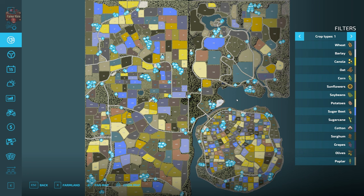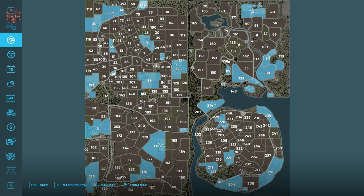Before we dive into the specific farm tours, I went ahead and bought all of the farmlands. As you can see now, the PDA has gotten a whole lot busier with all of these hot spots for the silos, fuel tanks, animal pens, and farmhouses. We're going to start here at farmland 214 and work our way around in a counterclockwise direction, planning to end up over here somewhere around farmland ID 138.